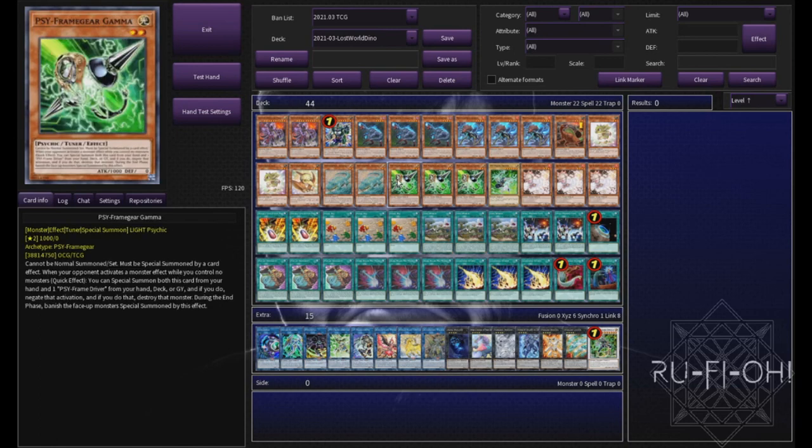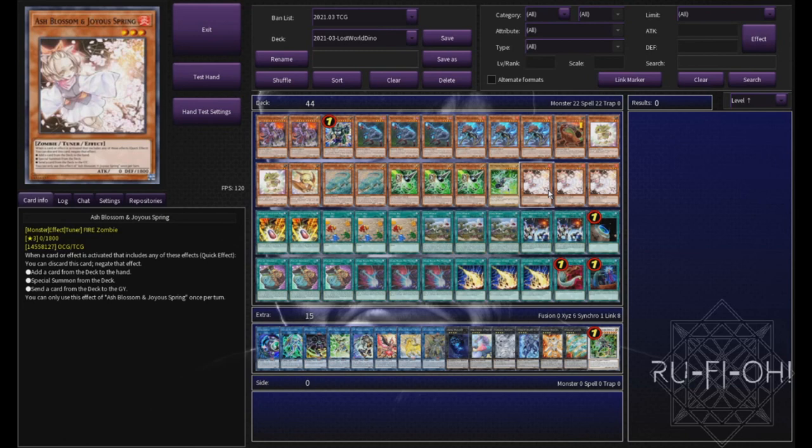Then onto hand traps. They're not too big a deal in this deck, to be honest with you, because all the cards that we're playing with are basically there just to crack the opponent's board. However, Psyframegear Gamma is one of the stronger options that you can go for this format and I think that it fits perfectly into this deck, along with triple copies of Ash Blossom, which basically hits at least every single deck in some way or another. So I think these are your two best options to go for. You can consider others if you don't have access to them for any reason.